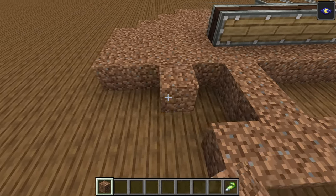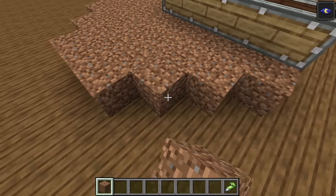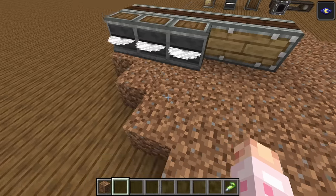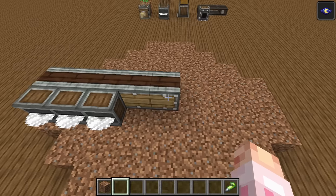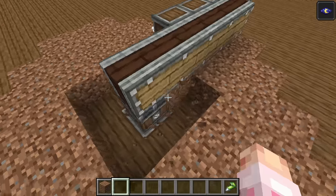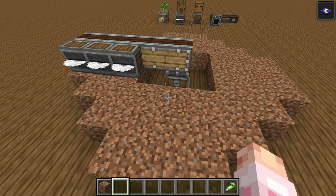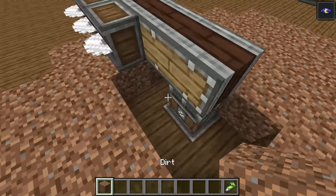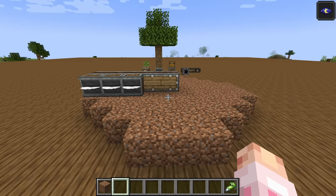A byproduct of these machines fundamentally interacting with the world is that we have to prepare the world for them. In this case, you need dirt — saplings go on dirt, or anything a sapling can be planted on. Being an expert in the CreateMod, I know the working area of this machine by heart. You could just as easily use deployers to place the dirt. For a contraption five blocks long, this is the circular working area. And why aren't there saws in the center? With bearings, there's a quirk where the center area is effectively unaffected — pretty much nothing will be interacted with there. It's usually just a waste of resources.